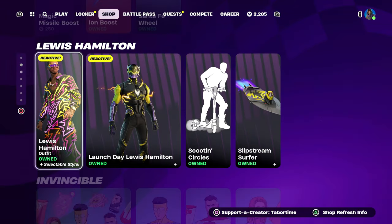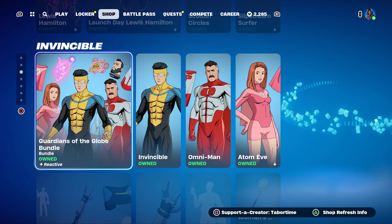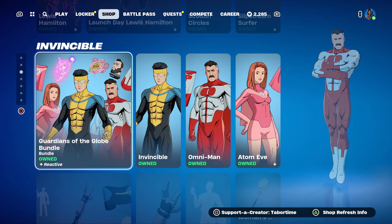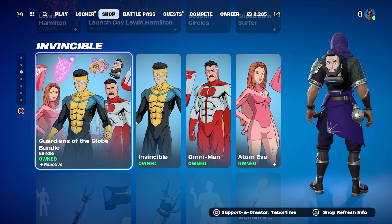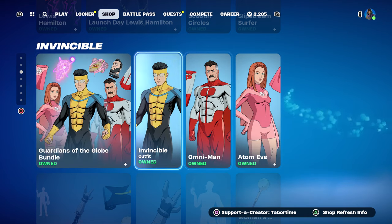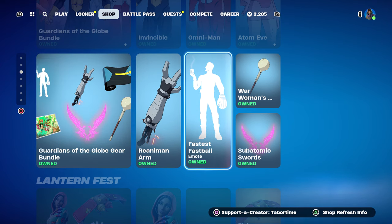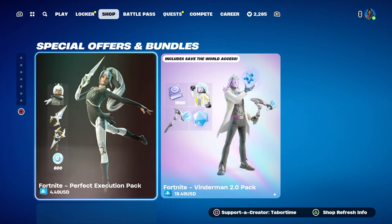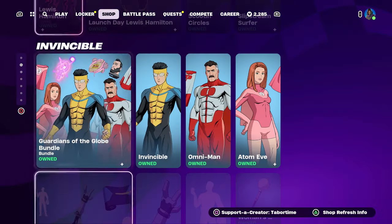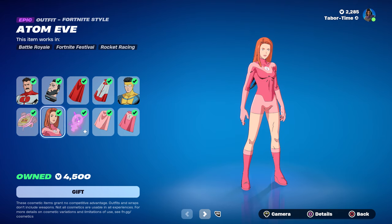Invincible is back — I heard the season finale was tonight, so I think that's why it returned. The Guardians of the Globe bundle includes Omni-Man, Atom Eve, and Invincible himself, plus accessories including the Fastest Fastball emote, which is pretty cool. Overall it's a pretty solid bundle, but of course all of these are cell-shaded, so if you're not a fan of that style you probably won't like this bundle.